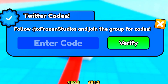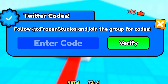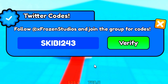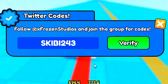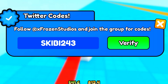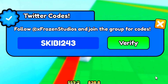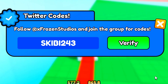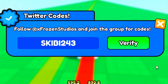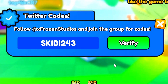I'm not totally sure which ones are the Twitter codes and which ones are the YouTube codes, but we will find out by just trying to redeem them. The first code is working in the Twitter codes button — redeem that code in all capitals: S-K-I-B-I-2-4-3. Open up the Twitter codes menu and redeem that code for it to work.